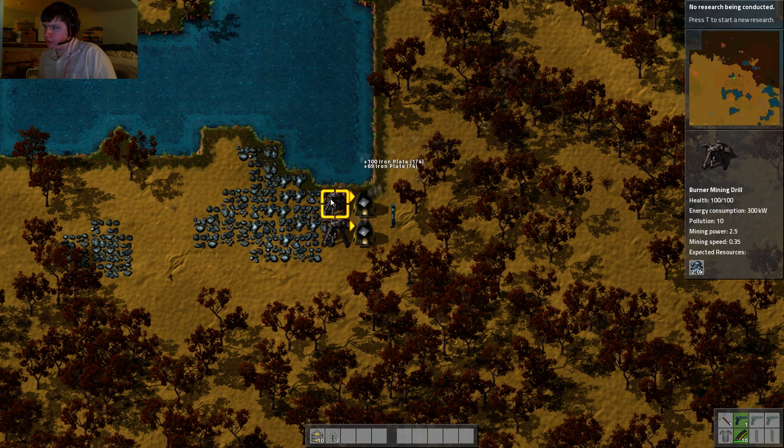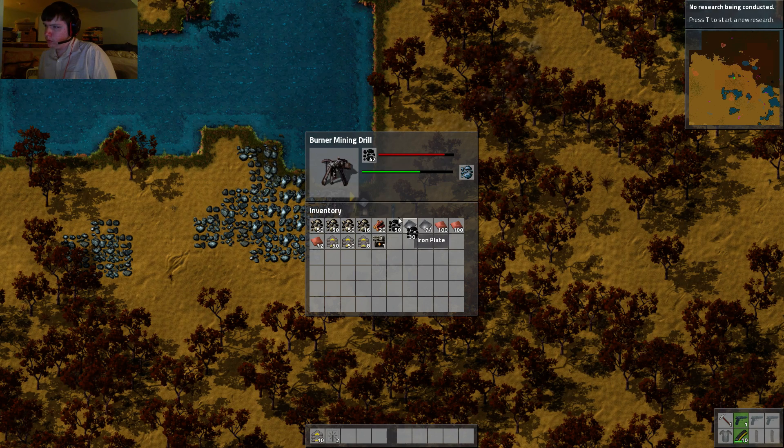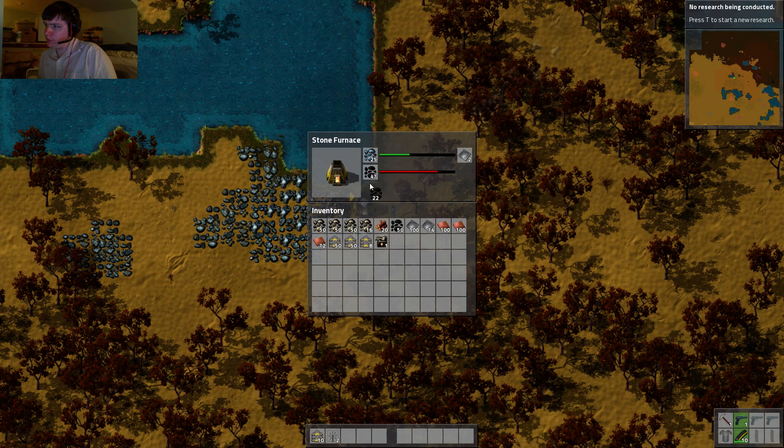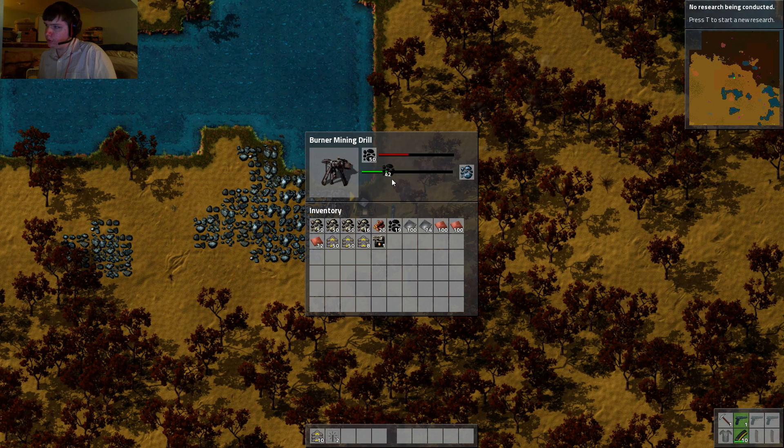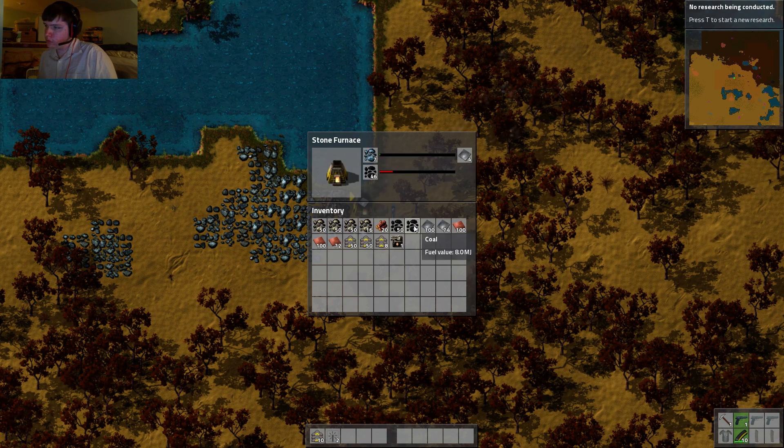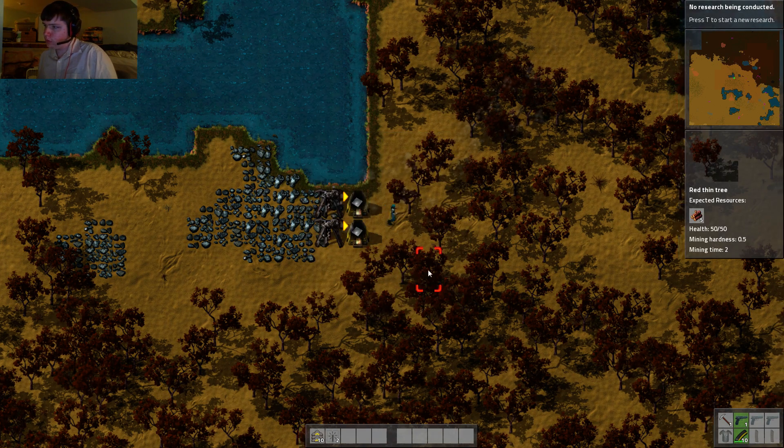So we needed to grab this iron really quick and cap off the coal. Eventually we won't have to do any of this manually anymore — that will be amazing.